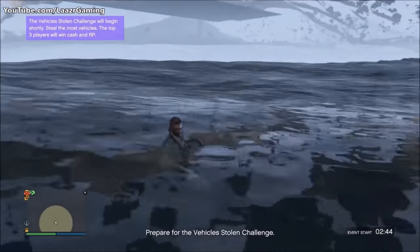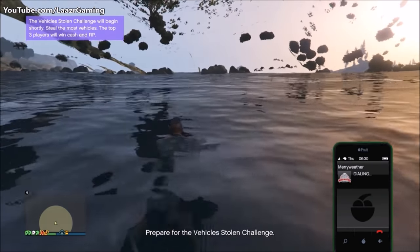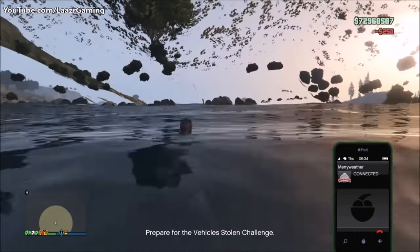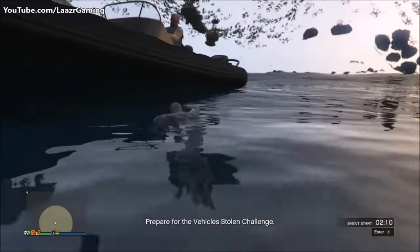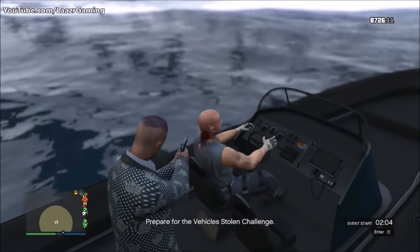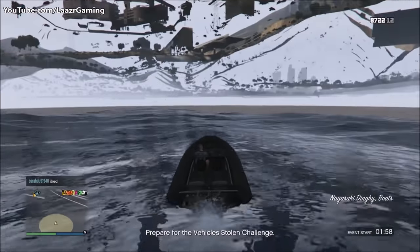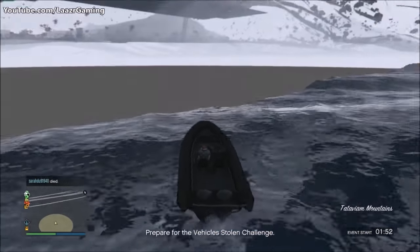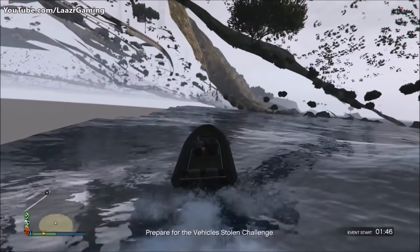Once you're in the water, pull up your phone, give Merryweather a call, and request a boat pickup. Give it about 10 to 20 seconds and Merryweather will drive up right next to you and deliver a boat underneath the map. Jump on top of the boat, pop the Merryweather guy in the head, and you can now drive the boat around the entirety of the map. You can drive along the coastline or around the grey area of the entire city center, but you'll need a friend in the passenger seat so you don't spawn back on top of land.